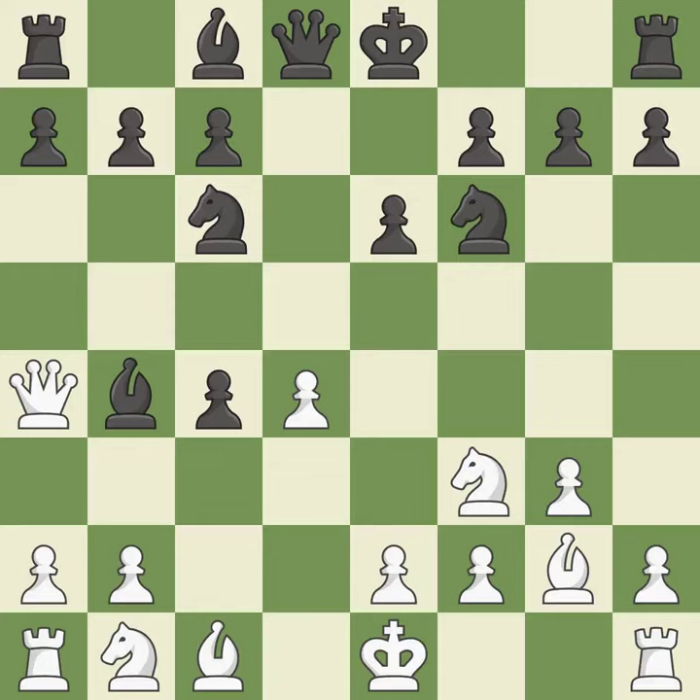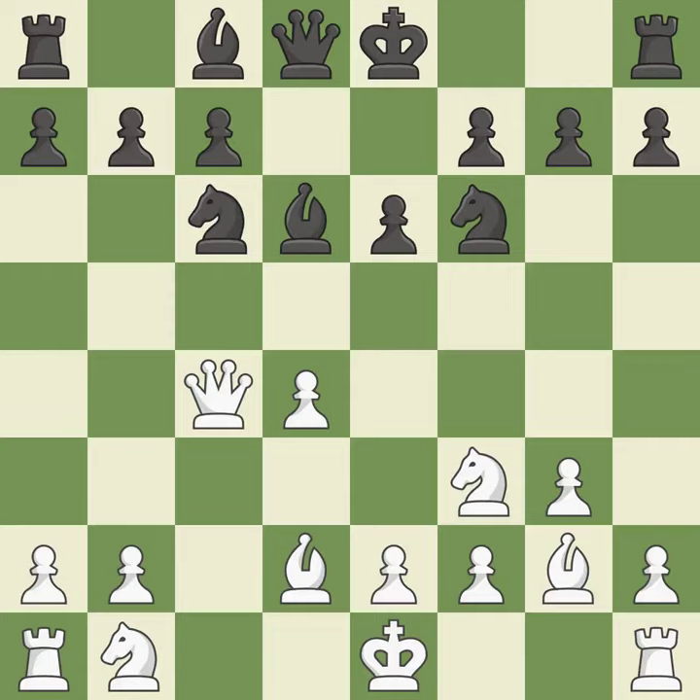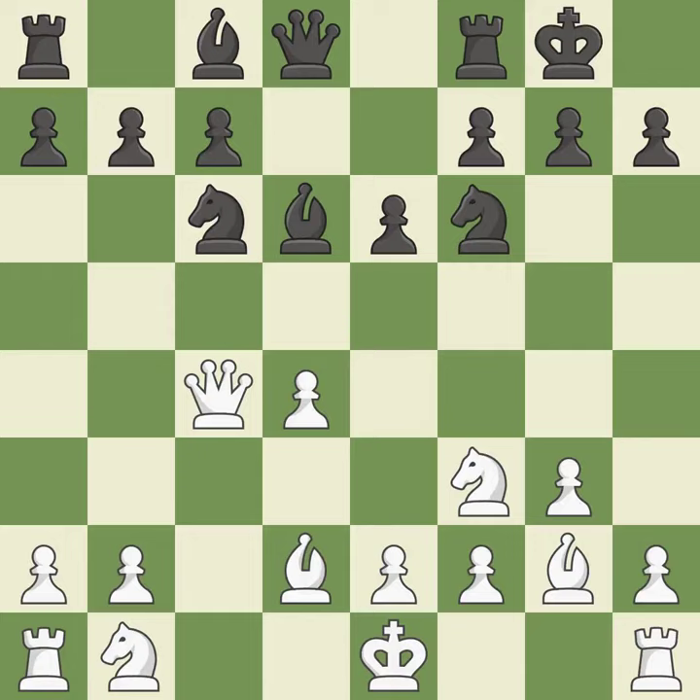This blocks an attack on a vulnerable pawn and prevents a rival bishop's check. This moves the bishop to safety — it is the last book move. That pawn was available for free. Castling gets the king to a safer square, out of the center of the board, while also developing a rook.